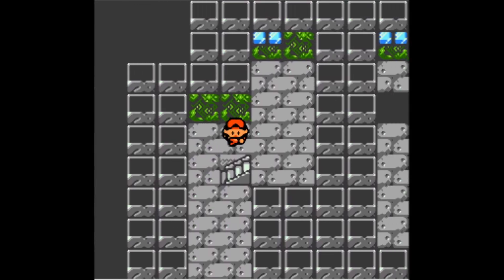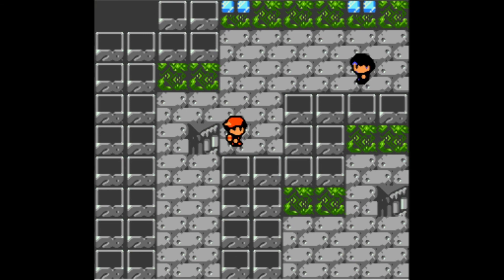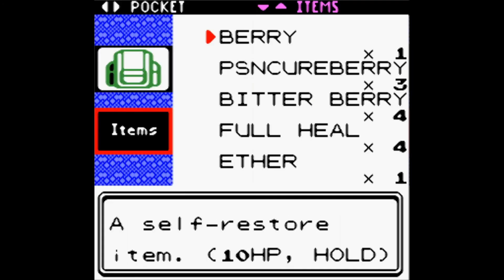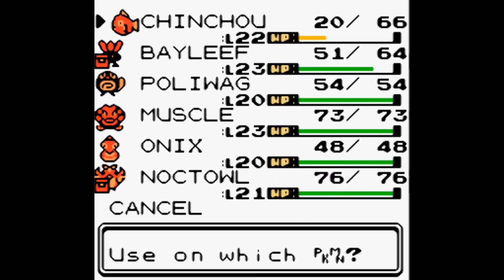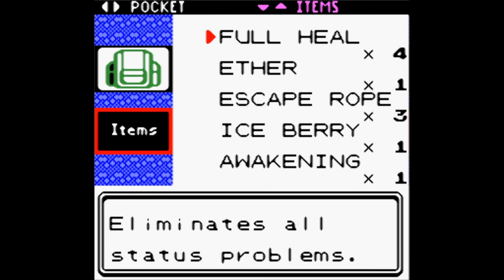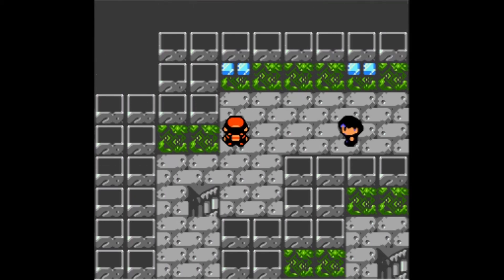We go up the stairs and heal Chinchou with a regular Potion, bringing it to 40 out of 66 HP. Amy decides to hold on to the Ethers rather than use them now, wanting to see what we're up against before deciding which moves to restore.